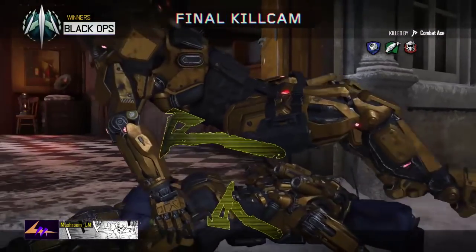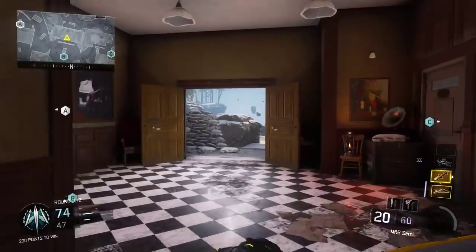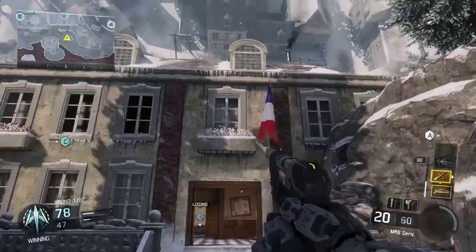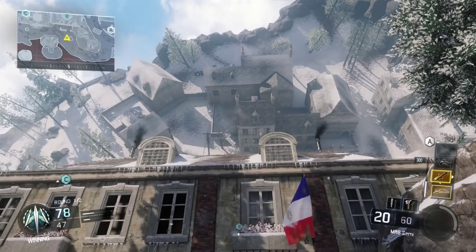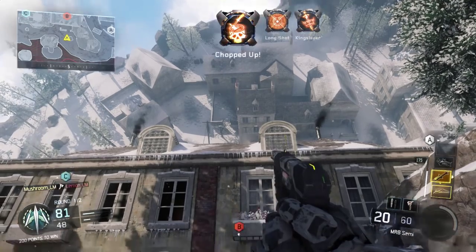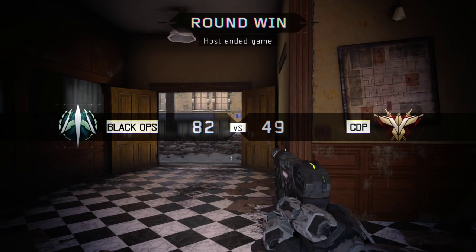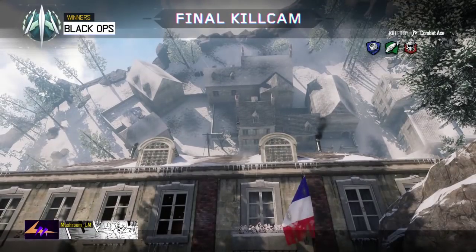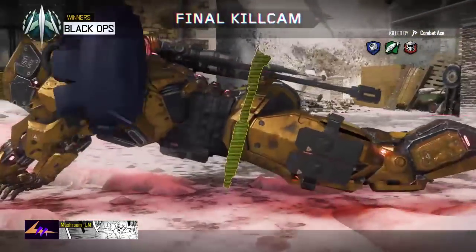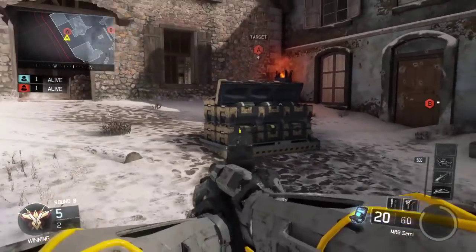Now we're looking at the B flag for the domination bank shot. Once you've captured that flag, head through this room and push into the rock - there's a little bit of snow on it. Look up into the buildings on the wall and line your combat axe reticle so the bottom of it lines up where the building meets the roof. It banks over - sometimes it hits the tiles and kicks off at a different angle, so check to see if it's gone over. It flies right over onto the flag, banking right off the roof and looping over the top.